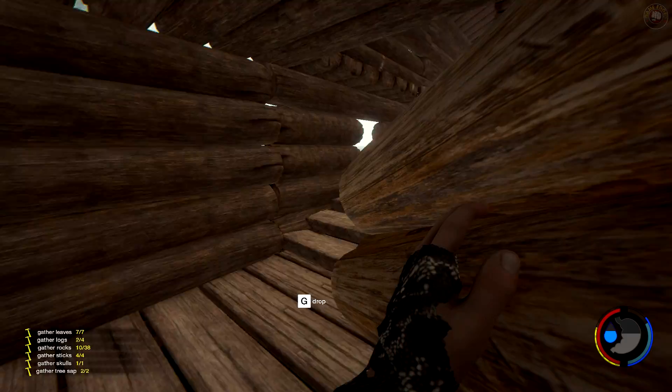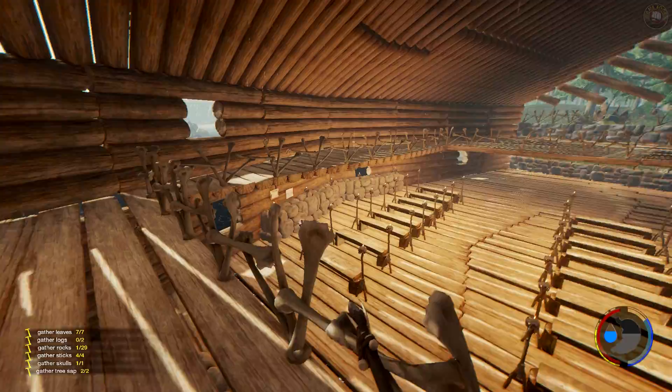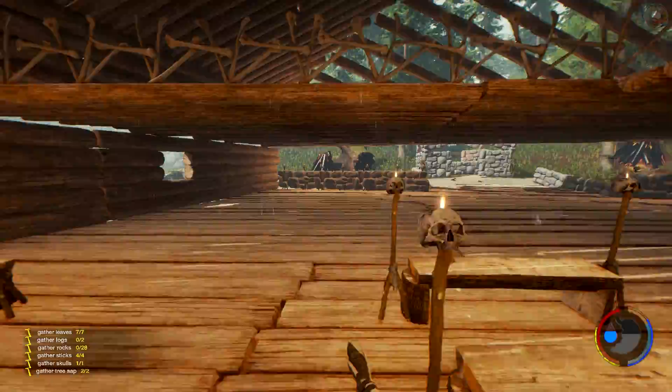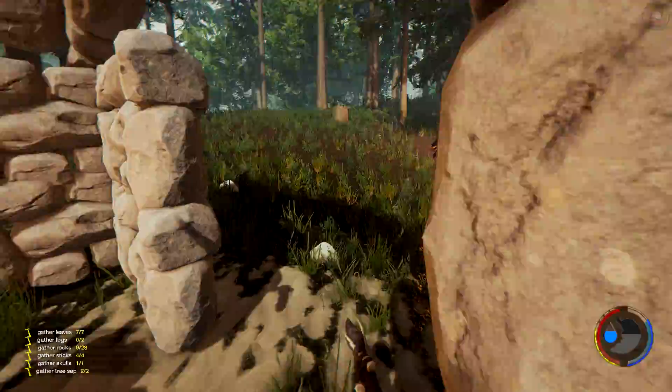All right, let's get this done. It says gather leaves — seven and seven. I'm not sure what the leaves are needed for; I think at one point I had a fireplace stuck underneath here somewhere. Yeah, just looking — bomb, 28 rocks left, we're almost done. We've got ourselves our organ, and it won't be playing any music — we can put a tape recorder on it and pretend.